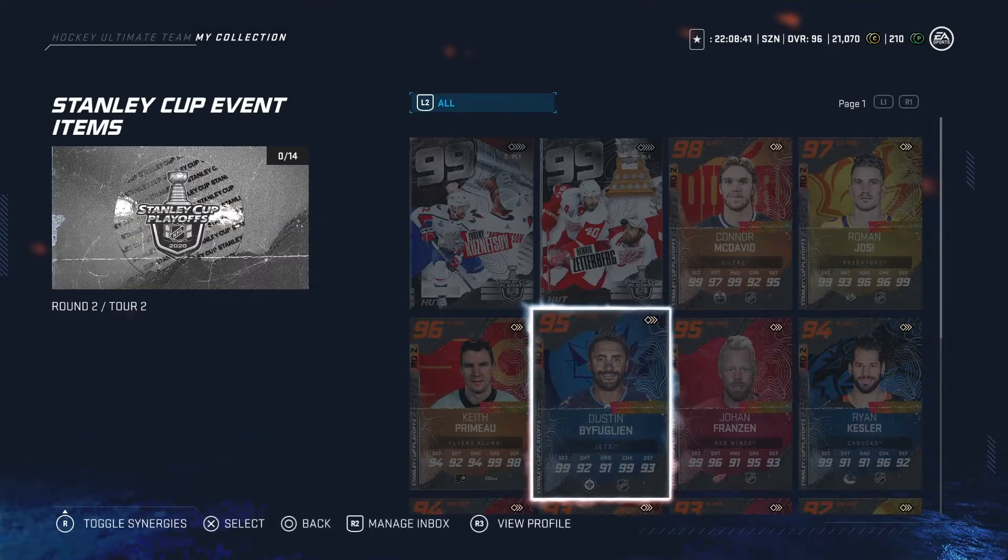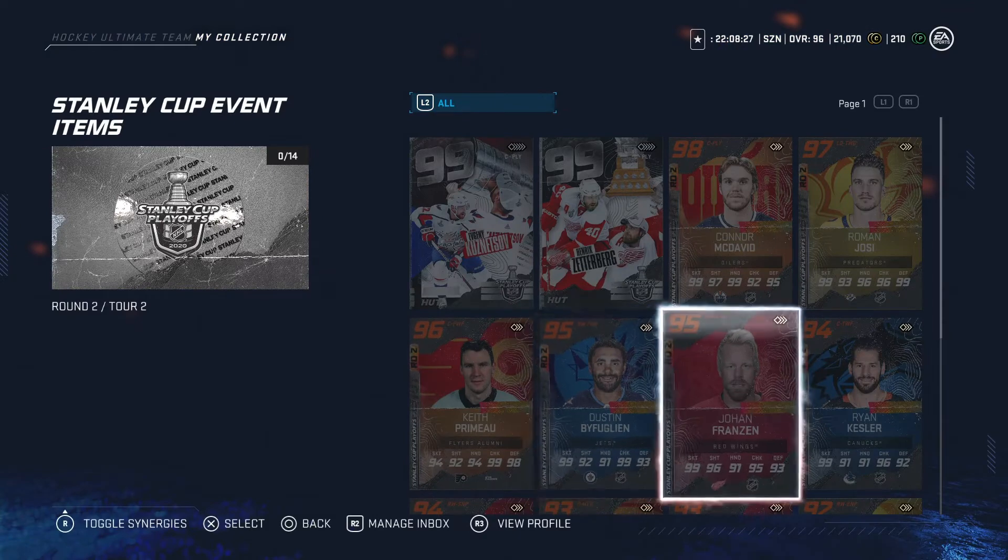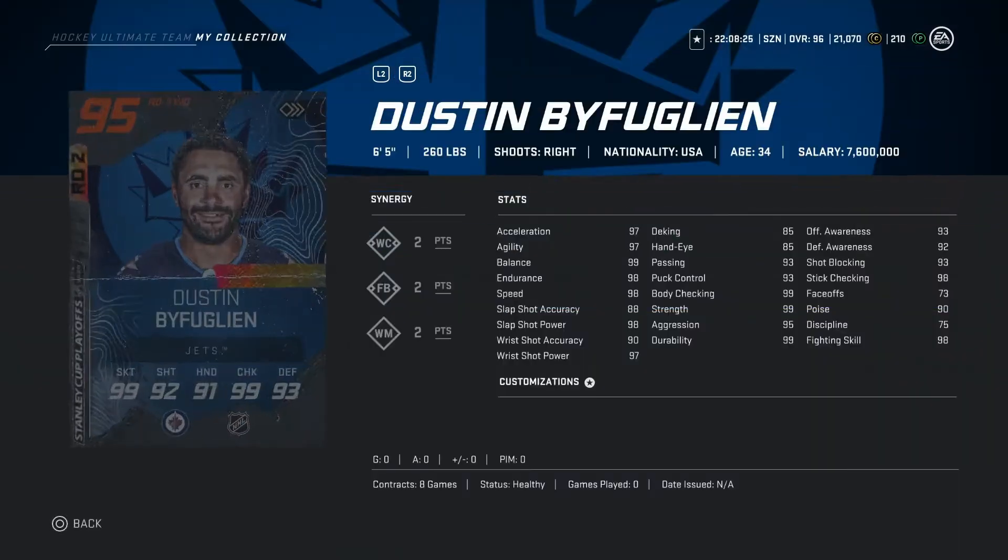I'm gonna for sure be trying to go for this Dustin Byfuglien card. He is gonna be a complete unit — 6'5", 260 pounds. Looking at the singers: WC 2 points, FB 2 points, WM 2 points. Stats are looking pretty good, I am gonna try to go for him, I want him on my team. He's gonna be a complete unit.